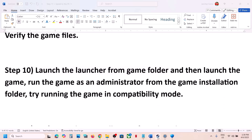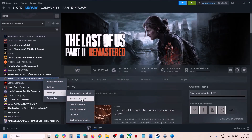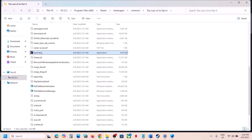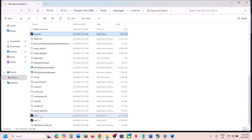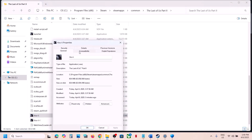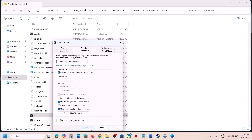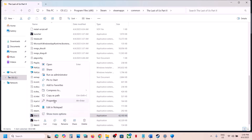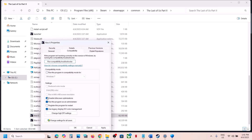Still not working? Try launching the game directly from the game folder. Go to Steam, right-click the game, select Manage > Browse Local Files. Launch the launcher by double-clicking it, then click Play. Or double-click the game exe directly. If that doesn't work, right-click the exe, go to Properties, check 'Run this program as an administrator,' hit Apply and OK. If still not working, try setting compatibility mode to Windows 8, then Windows 7. Also try checking 'Disable full screen optimizations.' If none of these work, uncheck all the boxes and proceed.